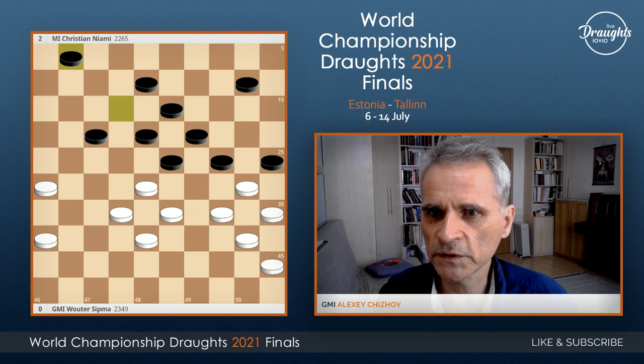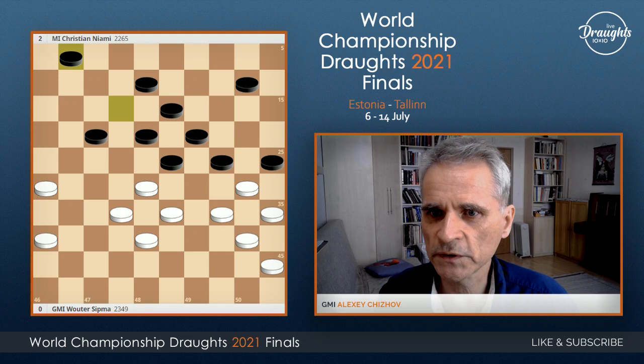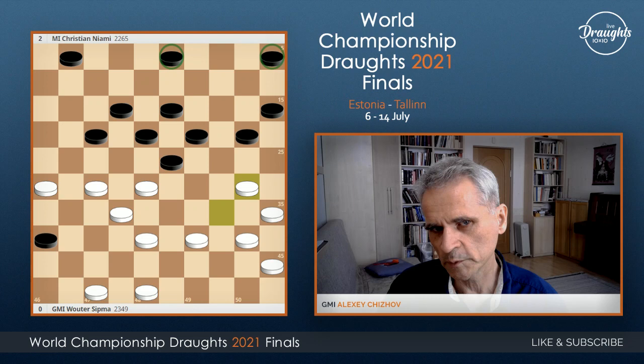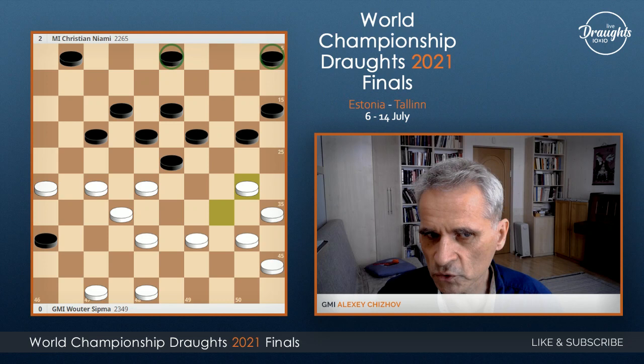So we have discussed move 34-30. After this move, it's a good position for white, and black should only play 3-8 and 20-24, in the right order. If they do not, they will lose. I think this gives more chances than in the actual game with 35-30.